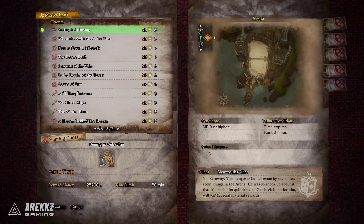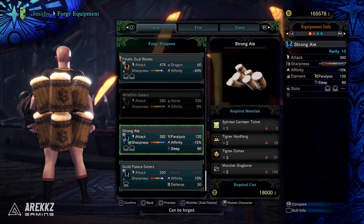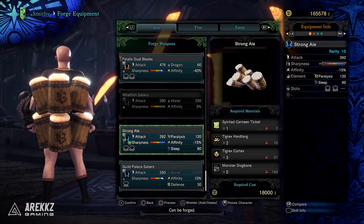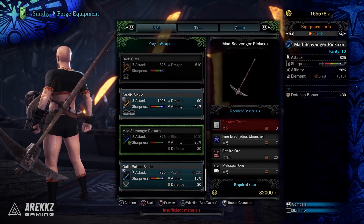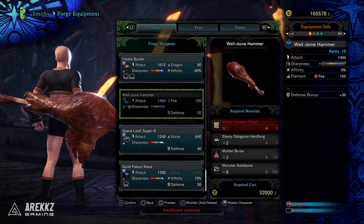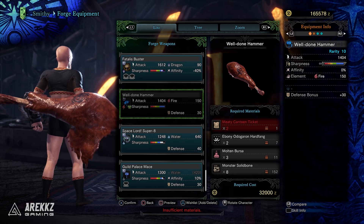The quest Seeing is Believing lets you craft the frothy beer mug Dual Blades — if you want to run around wielding four mugs in your hands, this is for you. Scores of Ores is the one you need for the pickaxe longsword. And Beef is Never a Mistake is the quest for the meat hammer — a very staple Monster Hunter design, so if you like hammers and haven't got this, what are you doing?